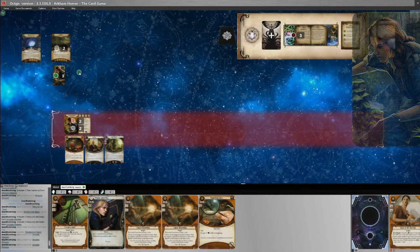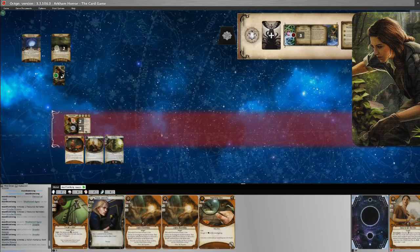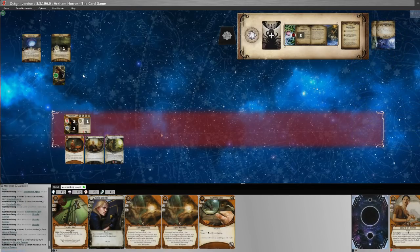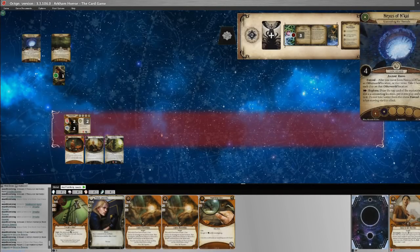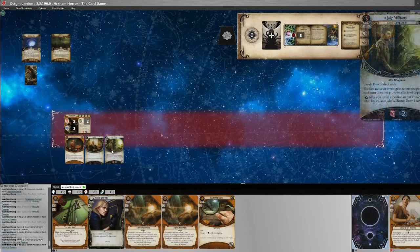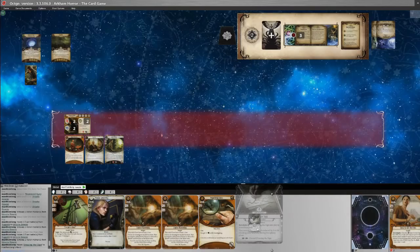It's our turn. First action we investigate Y'goth — four versus two — chaos bag says elder thing, minus two. Two versus two, we gain a clue. Second investigate action: minus two again, we pass and grab the two clues. With one action remaining and no clues on Y'goth we can move back to the Nexus without taking any horror as our final action. Jake does not trigger. During upkeep we draw our weakness Drawing the Sign.